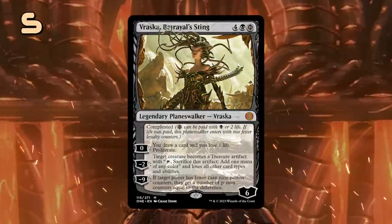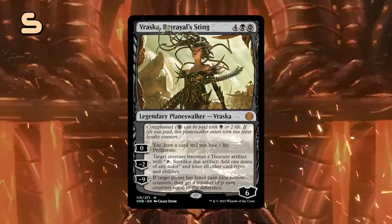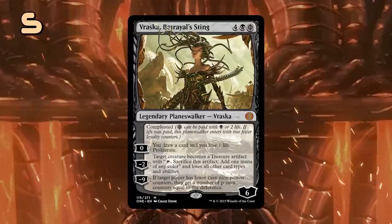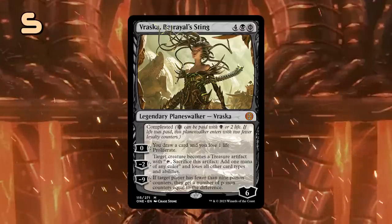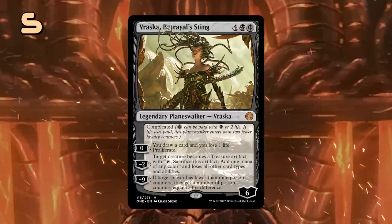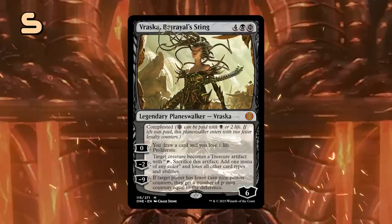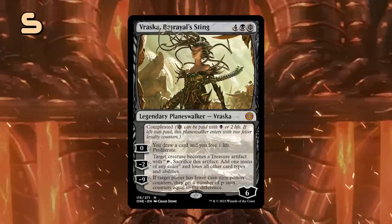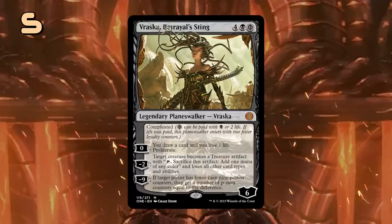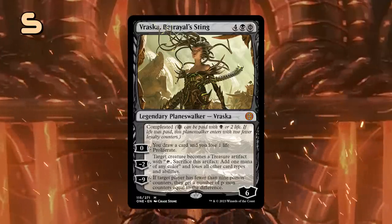Next up is Vraska, Betrayal's Sting, which can be cast for 6 mana or 5 mana and 2 life. The 0 ability is really a plus 1, as we get to proliferate an additional loyalty counter onto our planeswalkers in addition to drawing a card at the cost of 1 life. The minus 2 is removal for opposing creatures, turning them into treasures that can be sacrificed for 1 mana — you could even use it on our own creatures if we need an extra mana in a pinch. The minus 9 ultimate is a quick way to get a poison victory, especially if you can follow it up with a second copy of Vraska to proliferate for the win.